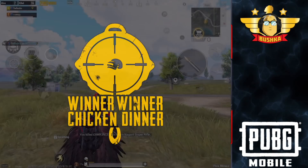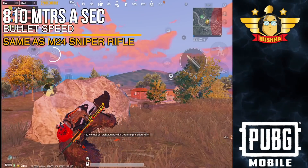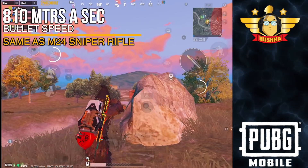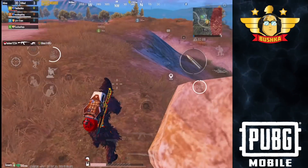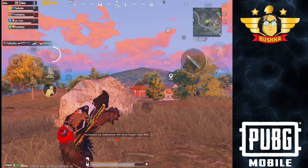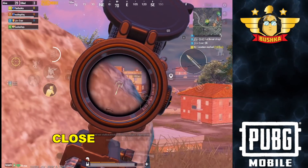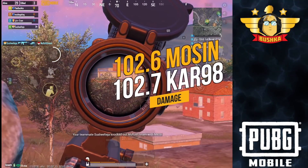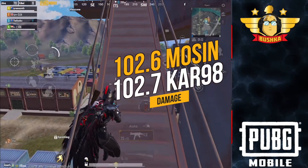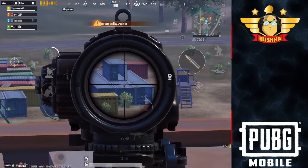I remember reading the patch notes — they said the Mosin Nagant has better bullet speed and higher damage. In reality it's 810 meters per second, which is exactly the same bullet speed as the M24. And the damage is 102.7 versus 102.8, or 102.8 versus 102.9 base chest damage. The upshot is that you've essentially got a Kar98k with slightly more bullet speed — that's what the Mosin Nagant is.